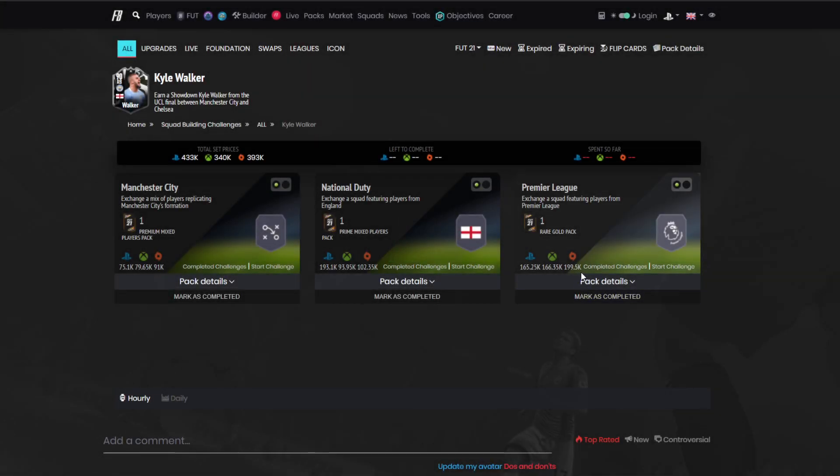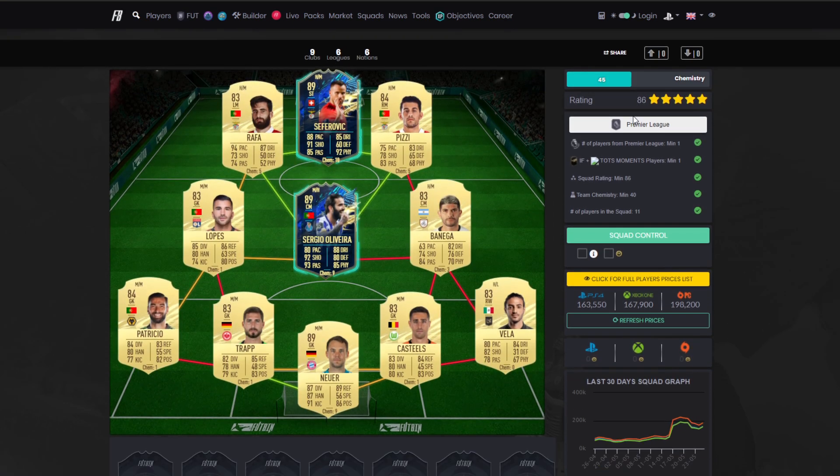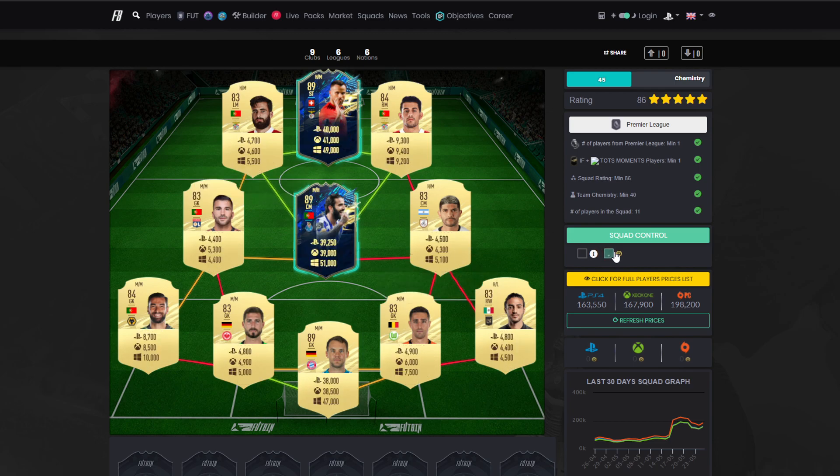On to the final squad — it's coming in at around 150,000 coins. On both consoles it looks like it's going to be around 350,000 to 400,000 from scratch, but I'm sure you'll have a lot of players in your club. You need an in-form and a Team of the Season moment — a lot of those moments are the cheapest 89s anywhere. It's an 86 rated squad with 40 chemistry. We've got Neuer in Gold, Trapp, Castles, Veja, Patricio, Lopez, Sergio, Oliveira, Benega, Pizzi, Steferovic and Rafa. The 89s are about 40k, so that's not bad at all.